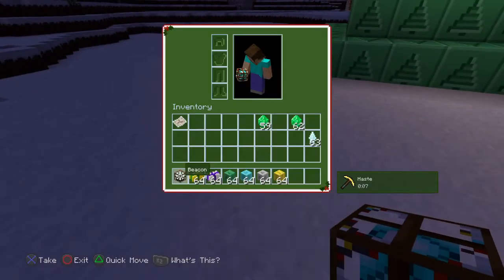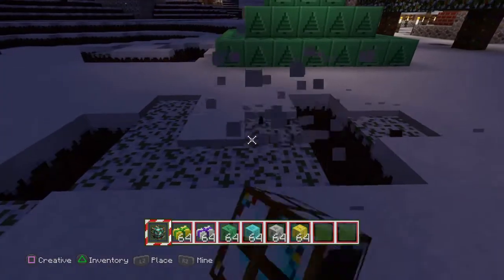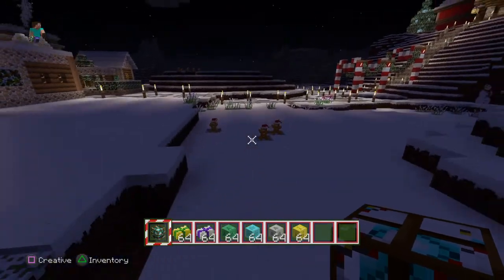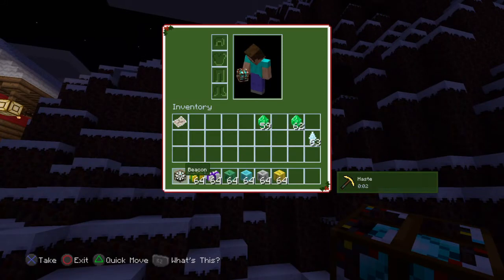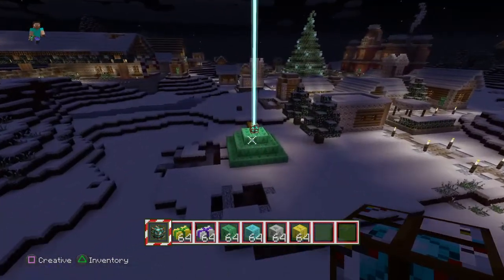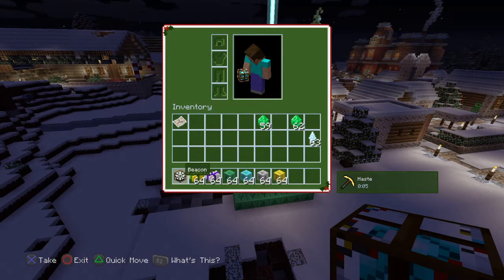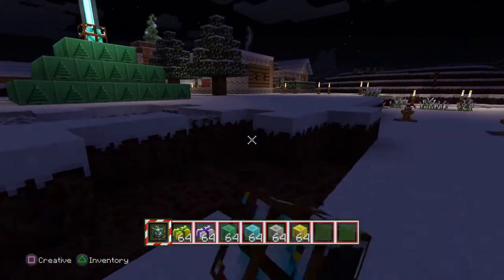I've also been playing around with how far away the stats seem to work — how far away you can go for the stats to still be working. The range doesn't seem to be that far. As you can see, I've gotten that far away from the pyramid and already the stats are gone. But the stats actually drop off a bit closer to the pyramid, so you can't really get too many blocks away from it.